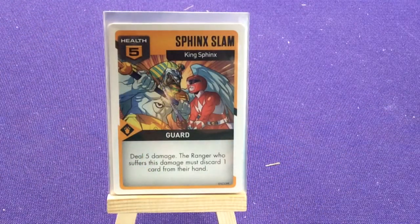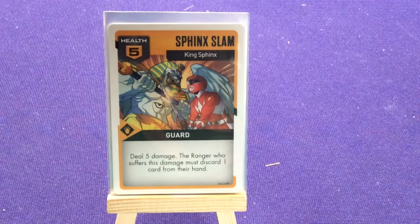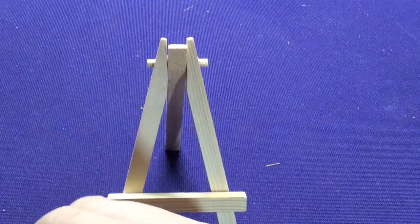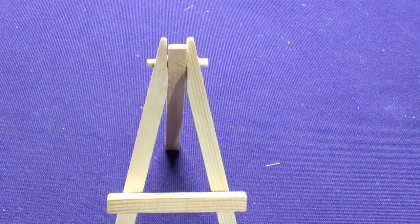Sphinx Slam: deal five damage to a ranger, and the ranger who suffers this damage must discard one card from their hand. It has a guard on it. All these cards are abusive, but that's how the game is — they seem so easy and simple when you're watching them on the show, but in this game they're all brutal.